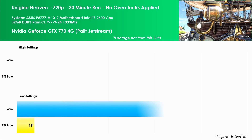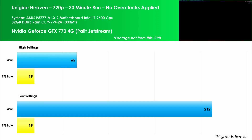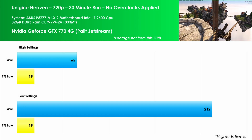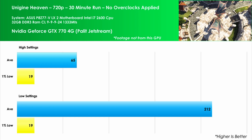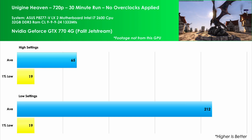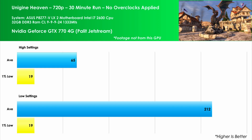When we turn the resolution down to 720p and the settings back up to ultra, we see the average at 65 FPS, which is a 76% increase over the higher resolution frame rate at the higher settings. On the lower settings the average is 212, a modest increase of 18% over the higher resolution at the same settings. So at least in Heaven there are merits to lowering the settings and/or the resolution.